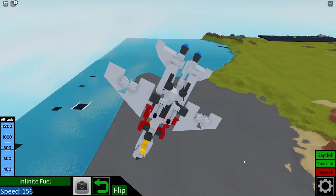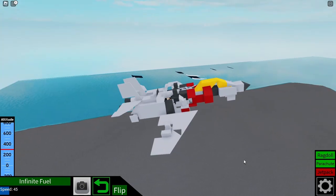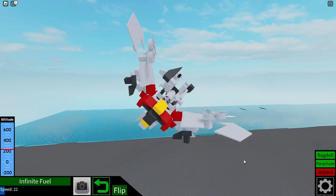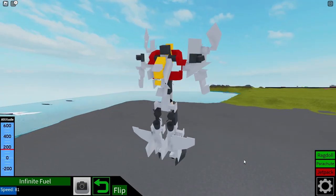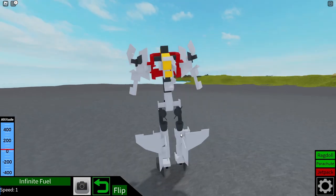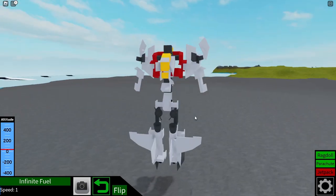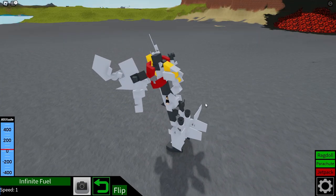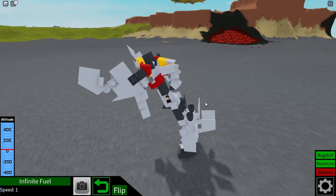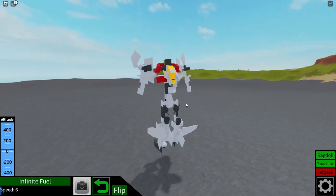So I'm gonna go land over here and transform in midair, just so that I have time to adjust before I hit the ground. I keep forgetting how the transformation works — you gotta press R first and then F. Here you go, so this is the new one. I think the design is more similar to the Blitzwing from the Bumblebee movie, but I really like this seeker design so I'm going to use this one.